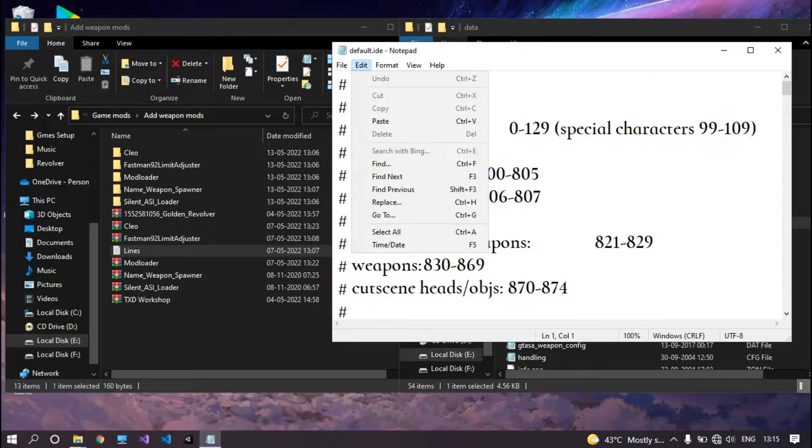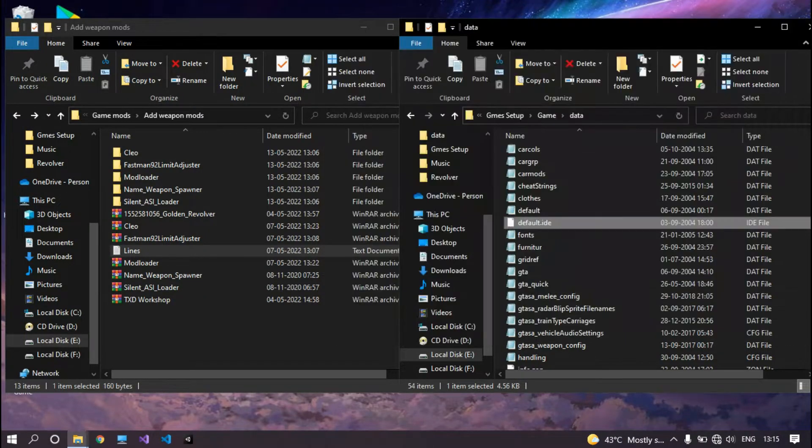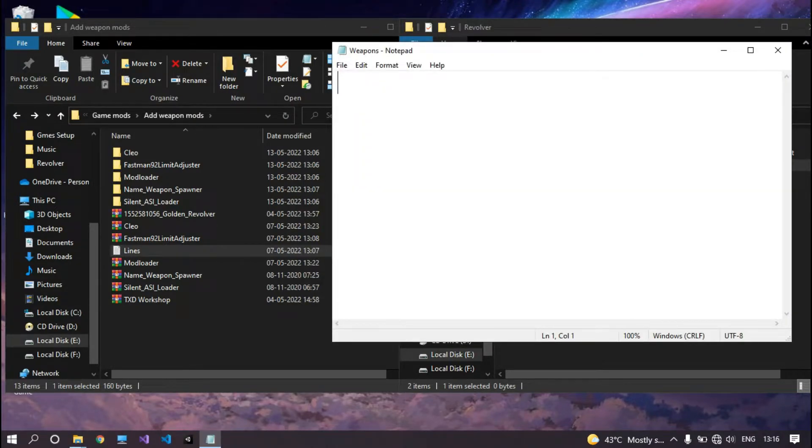Now go to the Mod Loader folder inside your weapon folder, open the weapons.ide file with Notepad, and paste that line. Change the ID to the one we chose before and also change the gun name. Remember: do not write the names in capital letters, otherwise there will be an error adding your gun. At the starting type 'weap' and at the end type 'end', then save and close it.